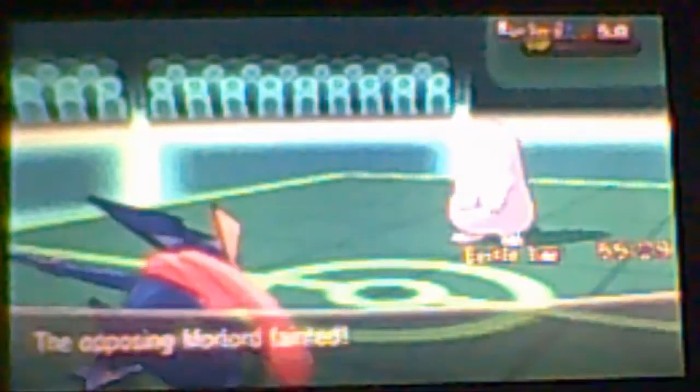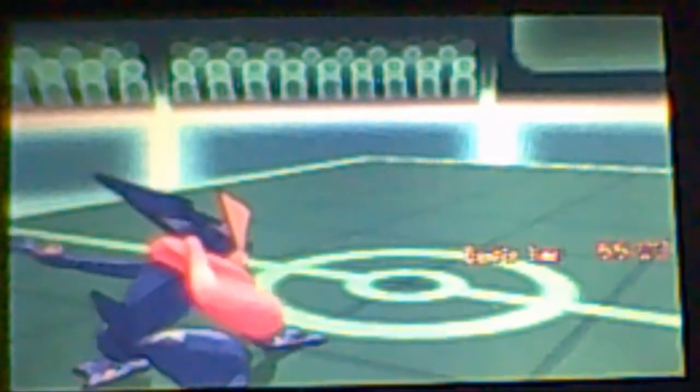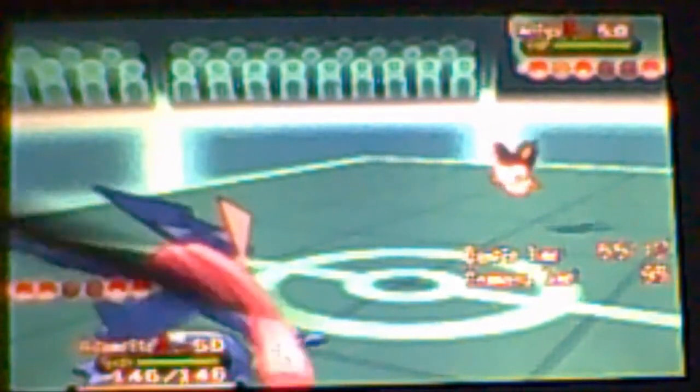I was hoping Quagsire doesn't have the Water Absorb ability. I go for Surf and thankfully it doesn't have Water Absorb, so Quagsire goes down. Cyan actually did finish the game already, so he's using some random Pokémon since my team is only around level 30 — we wanted to make the battle somewhat equal.